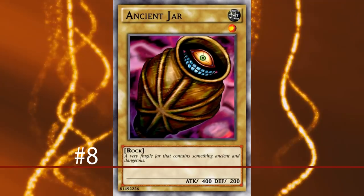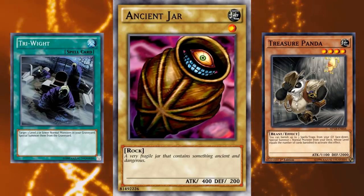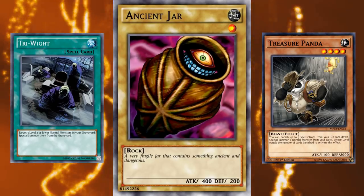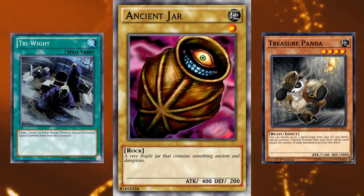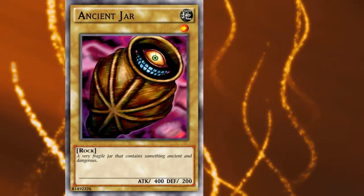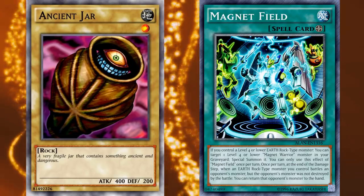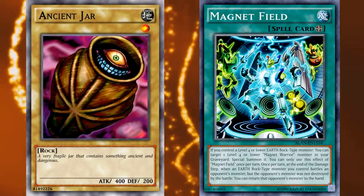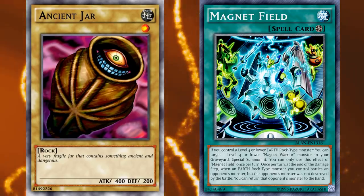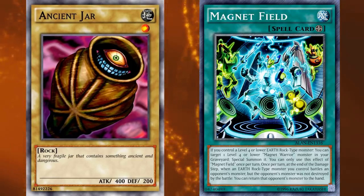Number 8: Ancient Jar. Level 1 monsters have a mountain of support, so their stats literally don't matter. I had to pick the level 1 monster with the least amount of support and usefulness, so Ancient Jar fit the bill for being Rock-type. Not to say Rock-type monsters have no good support — Ancient Jar can be made useful with Magnetic Field — but all the other level 1 normal monsters have more support. Ancient Jar was picked as more of a process of elimination. As you may have caught on, I've been picking the worst normal monster of each level.